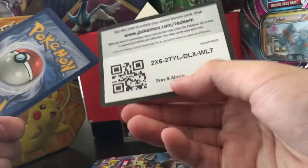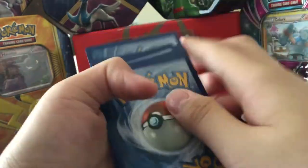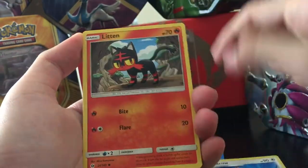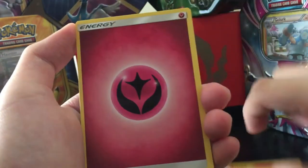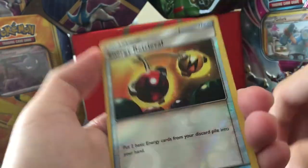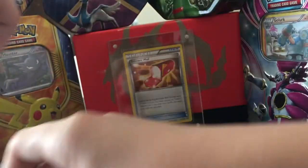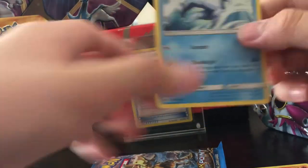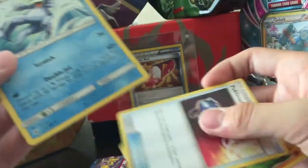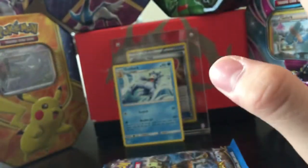Next time I should do the edge trick. Lillipup, Paras, Ferroseed, Litten, Yungoos — okay, that's a Fairy type. Alolan Persian, Pokémon Catcher, Energy Retrieval reverse, and a Golduck! I really need this card for my water deck I'm trying to build. Didn't know one pack of Sun and Moon would be enough, but it's nothing special to you guys — something special to me though because I need it for my deck.